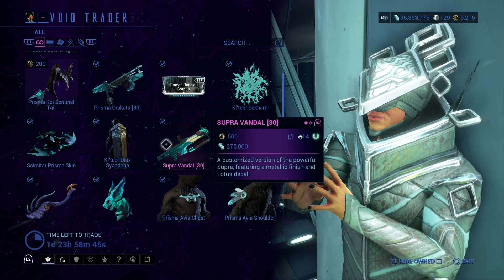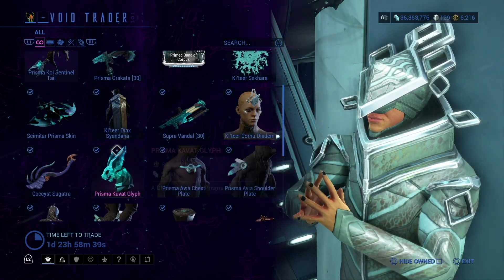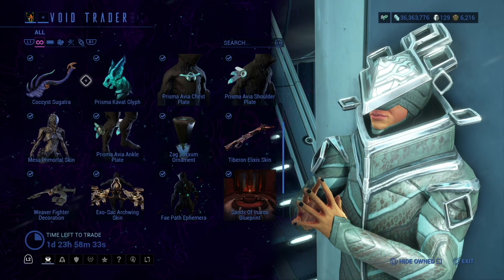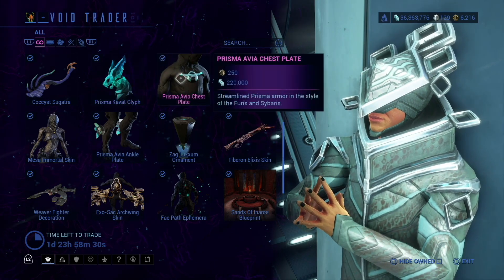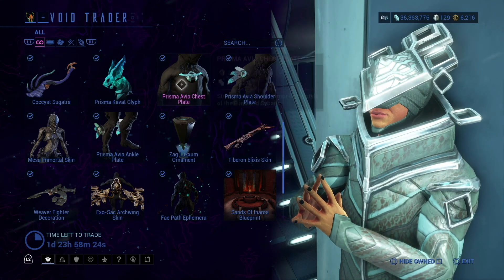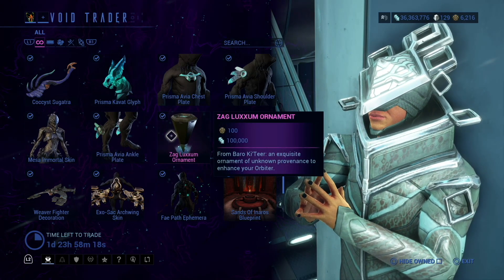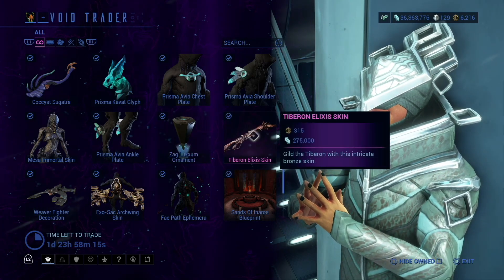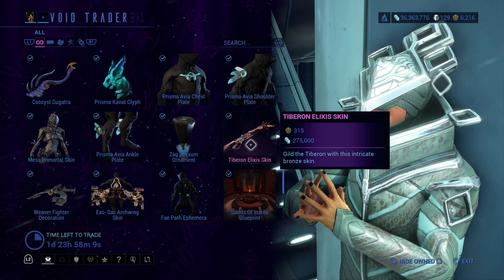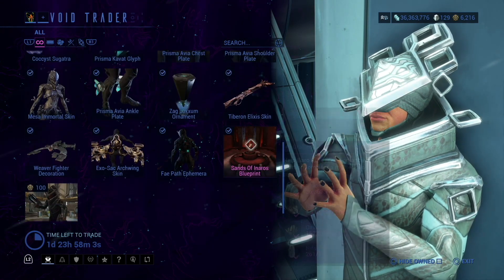I don't even know how I got that, but I got to buy it at one point. Prisma Kovac Glyph, Prisma Avia Chest Plate, Prisma Avia Shoulder, Mesa Immortal Skin, Prisma Avia Ankle Plate, the Lexium Automate, and the Tim Burton Exodus Skin — I don't know why I call it the Tim Burton, but this is just a skin, it's not the actual weapon, keep that in mind.